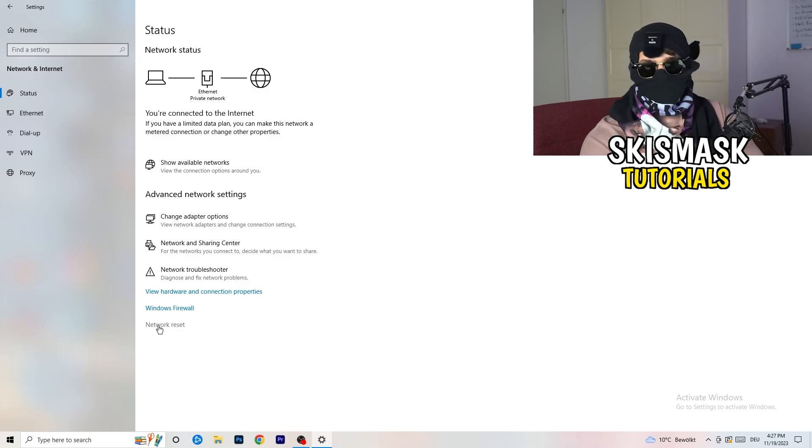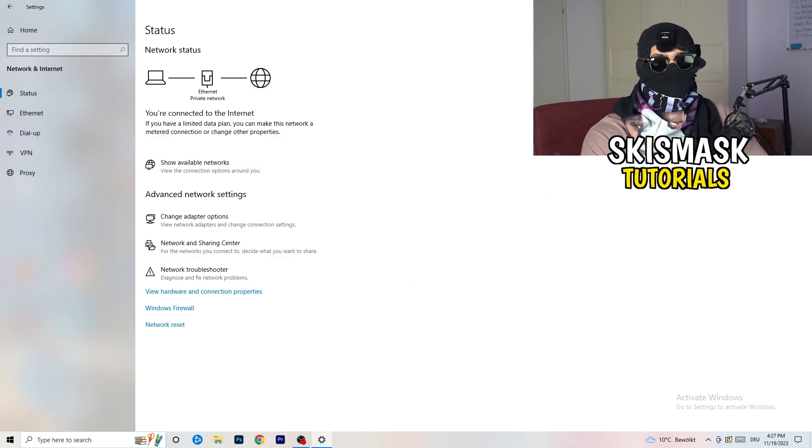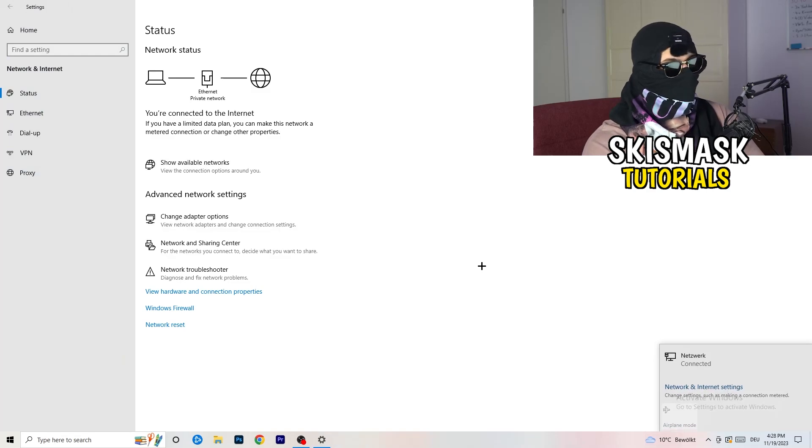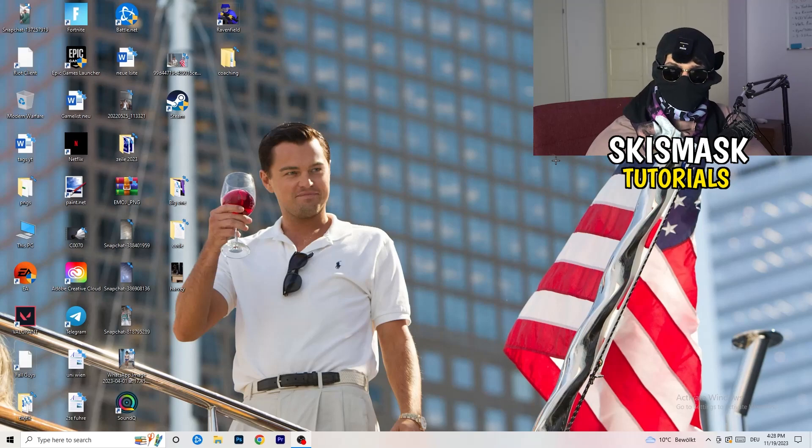Close those windows and go back to your Network Settings. You can also click on Network Reset to reset all your network settings, which helps with a wide range of issues. Also check for updating your network adapter driver here. You can find your IP address under these settings as well. Additionally, go to Show Available Networks and check whether airplane mode is on — sometimes you may not be connected at all, so disconnect and reconnect to fix that.